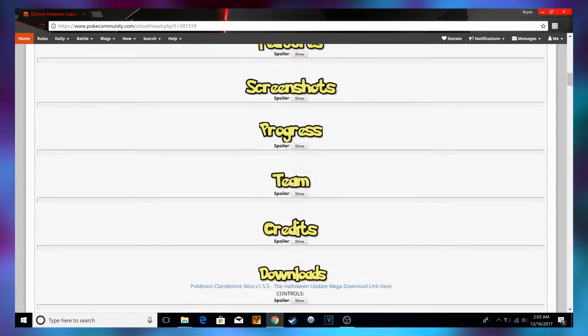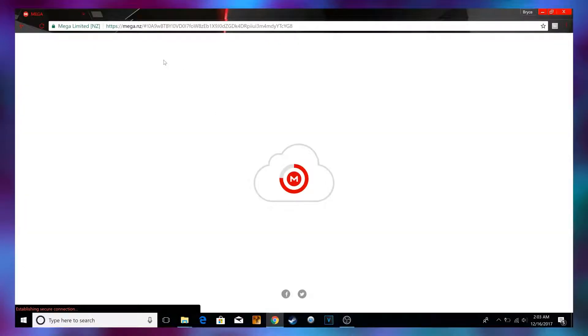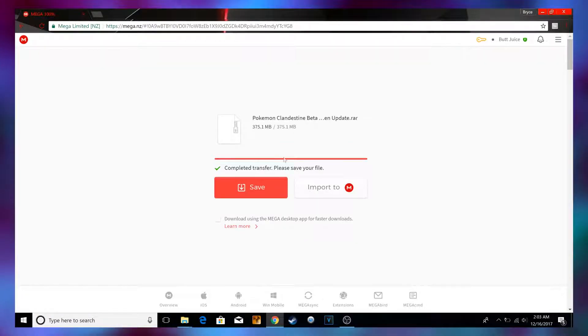What you're going to need to do is scroll down, and you're going to see this downloads picture, and just click on this link. It's going to link you to the Mega Download, which should say Download instead of Save. Just click on that, and then you'll have the RAR file.